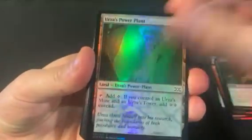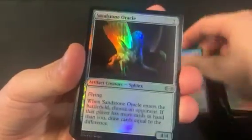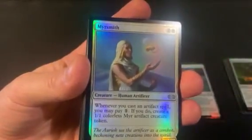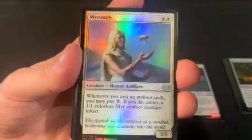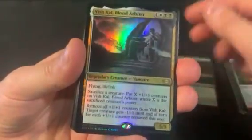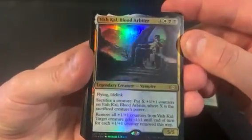Looks like Urza's land — not terrible but not too exciting. Then into eight uncommons: I've only got Mishra's Bauble and Mana Morph ones. It seems crazy — it's like a very common card. So we got the first rare being a Viscera Blood Arbiter.